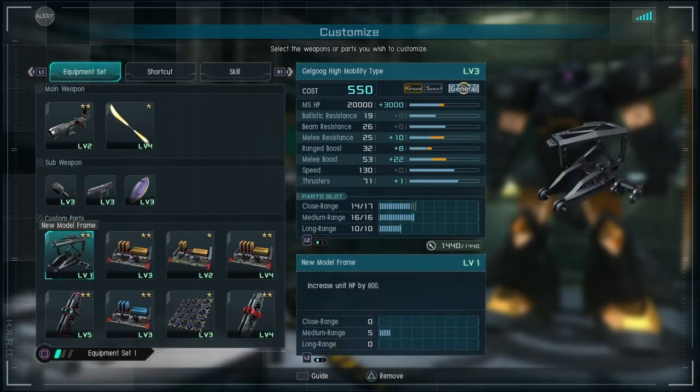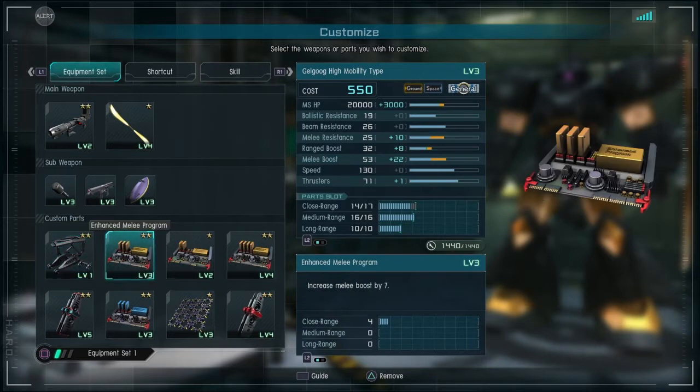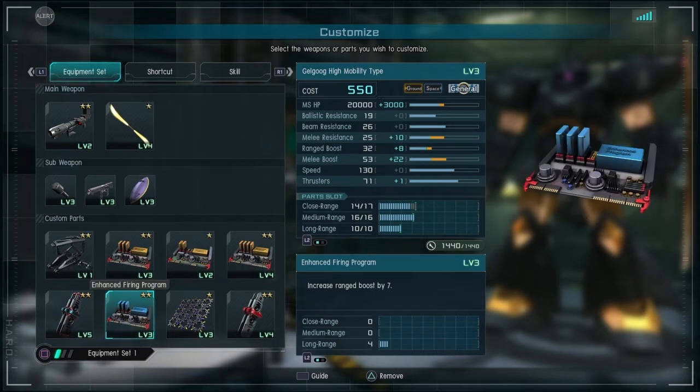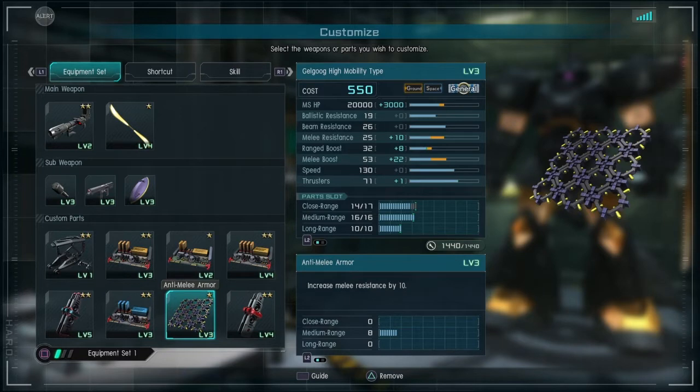For the first build, I run New Model Frame level 1, Melee Enhancement Programs levels 2 through 4, Strengthened Frame levels 5 and 4, Enhanced Firing Program level 3, and Anti-Melee Armor level 3. The reason I run Anti-Melee Armor — which is consistent across all these builds — is because the Gale Goog high mobility type is weak in the melee defense department. Its ballistic resistance also isn't great, and its strongest defense is beam resistance. I also put Range Boost on to help with damage on the machine gun, grenades, and bazooka.